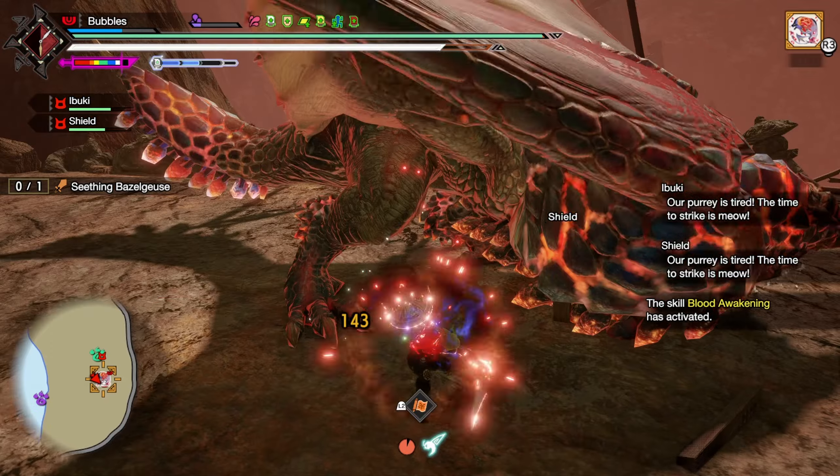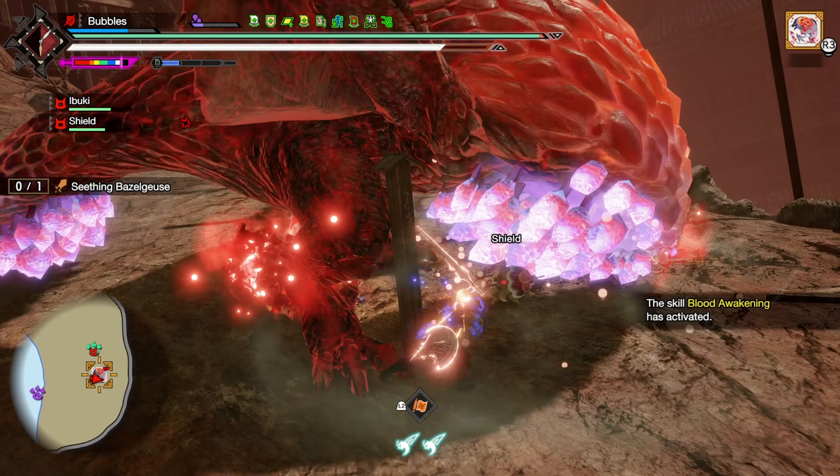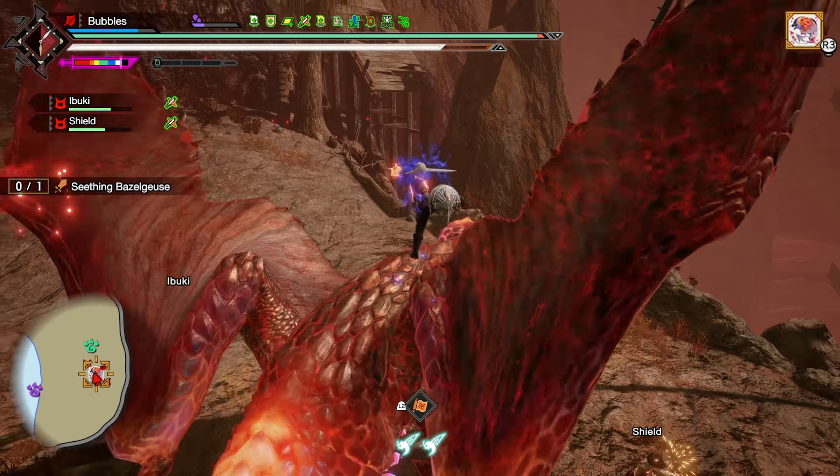Some damage, try to go for the face. Another back hop — go through that roar. Some more damage. There's the mount — we sharpen off this. I'm going to bang him into both the starburst beetles.